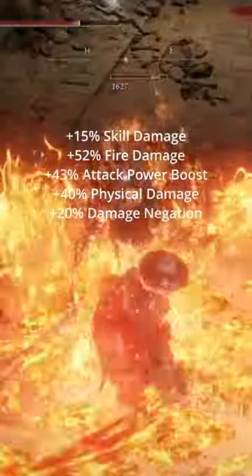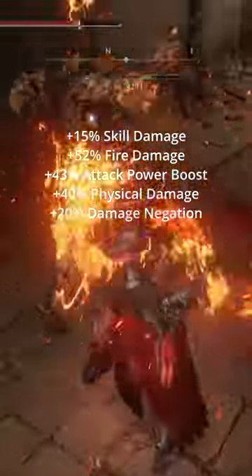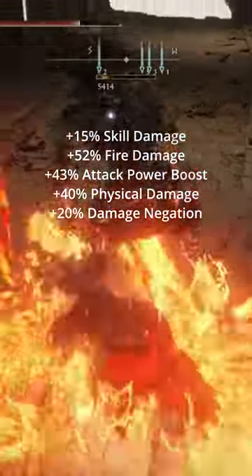When all is said and done, you should have plus 15% skill damage, plus 52% fire damage, plus 43% attack power boost, plus 40% physical damage, and plus 20% damage negation.